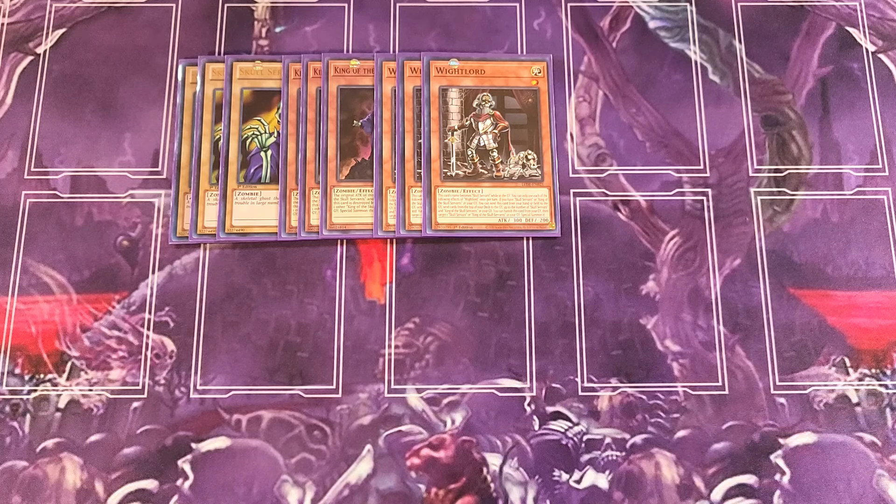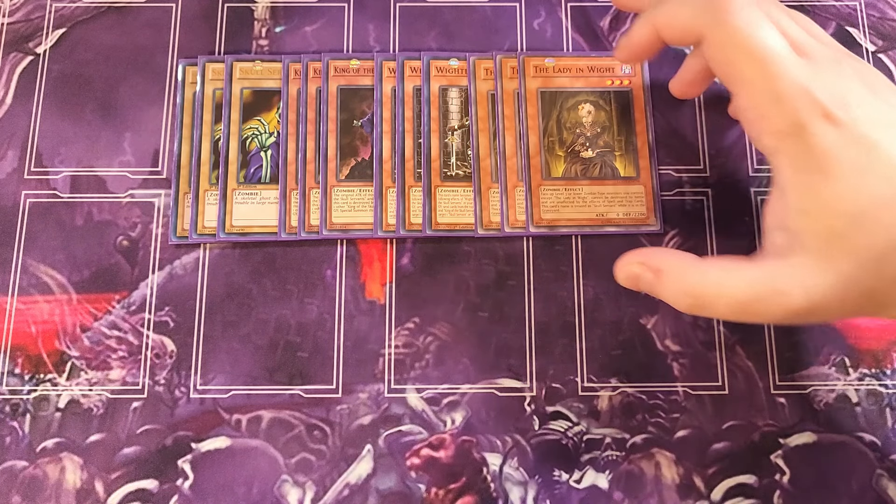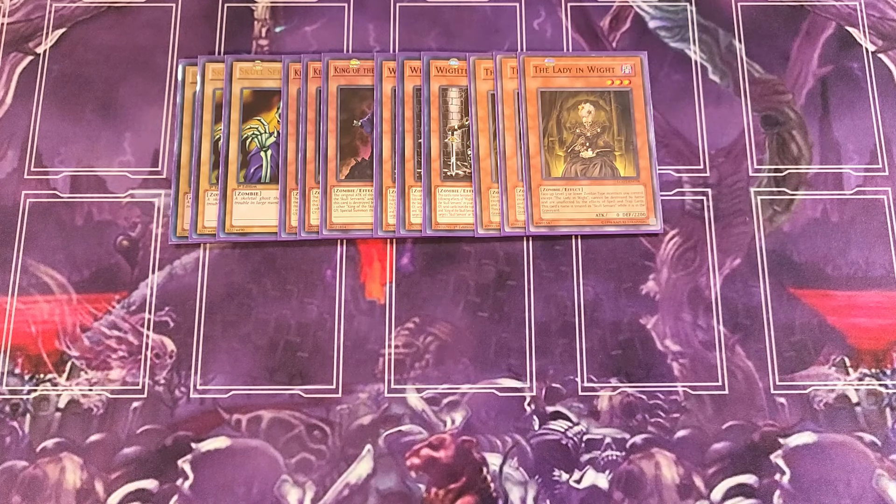We then play three copies of Lady in White, definitely a three-of in the build. This card also counts as Skull Servant while in the graveyard. Face-up Level 3 or lower Zombie monsters you control, except Lady in White, cannot be destroyed by battle and are unaffected by the effects of spell and trap cards — such a cool protective ability for this card to have.